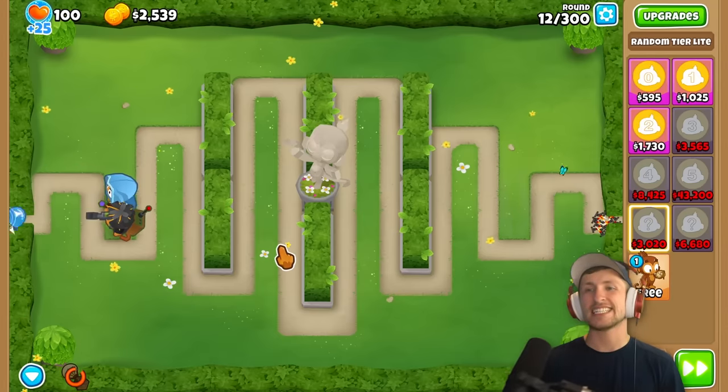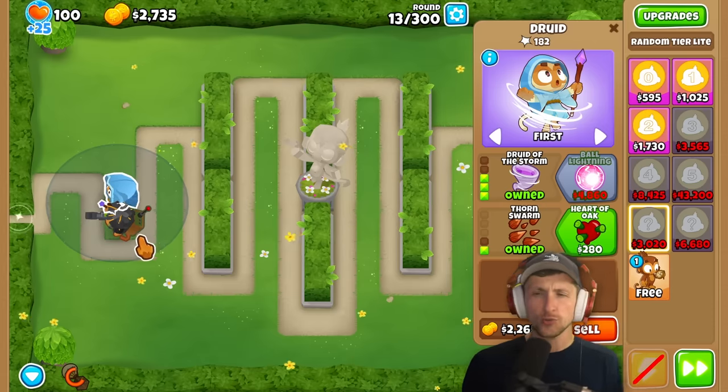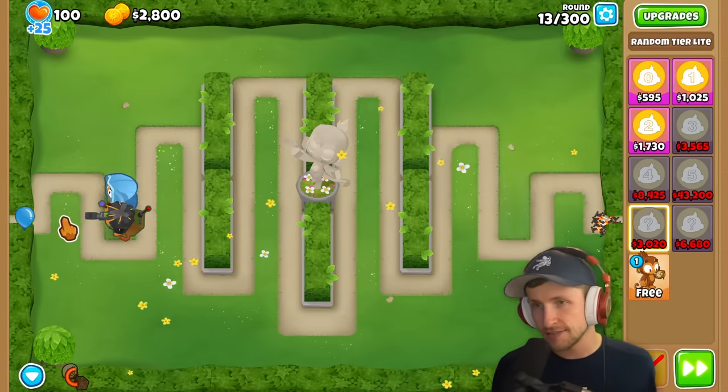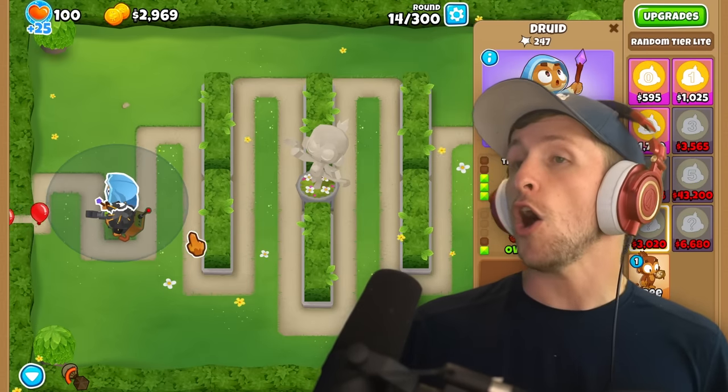Saber also plans to save up for the $6K tier. Saber got a Druid of the Storm, which actually works really well with the Supply Drop Sniper because it pushes balloons back, giving the sniper more time to pop them.